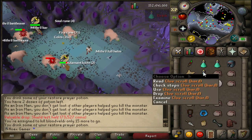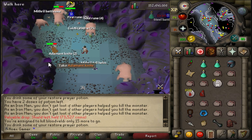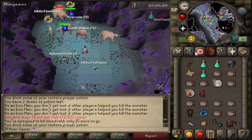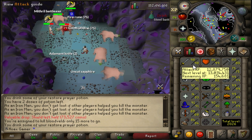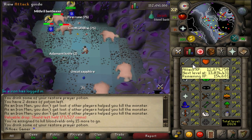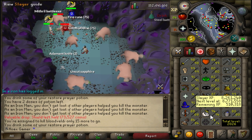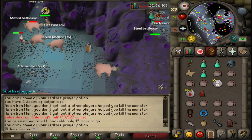The plan is to complete this hard clue scroll, then go kill Skotizo, get another hard clue scroll, complete that, and then check the next task. Also want to mention I am 154k XP off 99 attack - definitely getting that at the end of the episode. I am 510,000 XP off 95 slayer - still a long way to go but halfway to 95, not too bad.